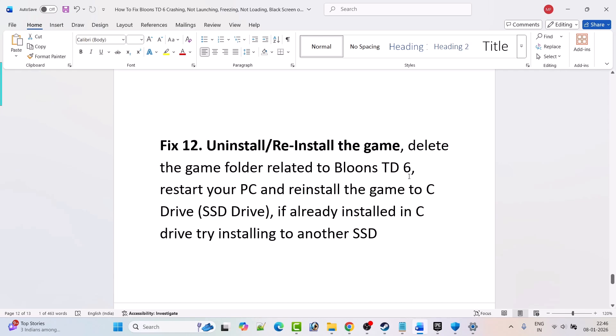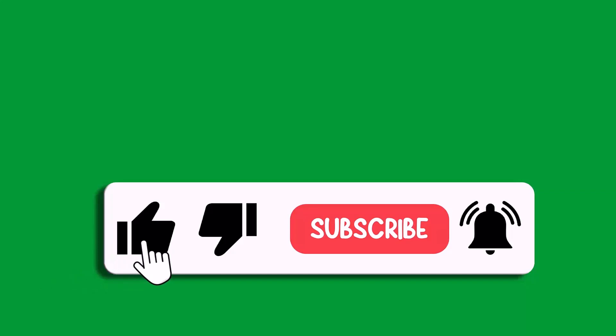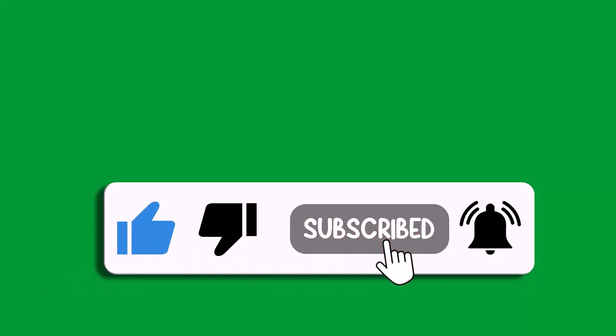The last solution is to uninstall and reinstall the game. Uninstall Bloons TD6 from your PC, restart your PC, then reinstall the game to a different drive if it was already installed on C drive — try another SSD or external drive. Launch the game and check. By following these fixes you can easily solve Bloons TD6 crashing, crash at startup, crashing to desktop, or freezing problems on PC. If this video helped you, please like and subscribe, save this video, and hit the bell icon for the latest updates.